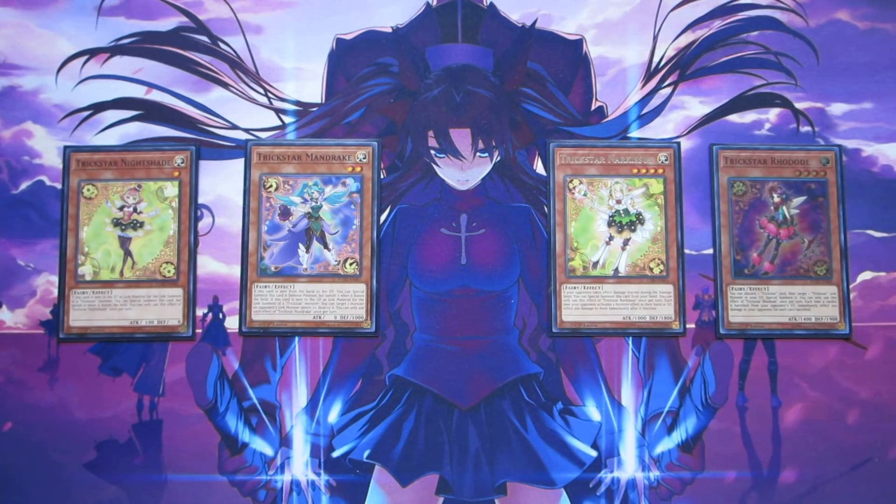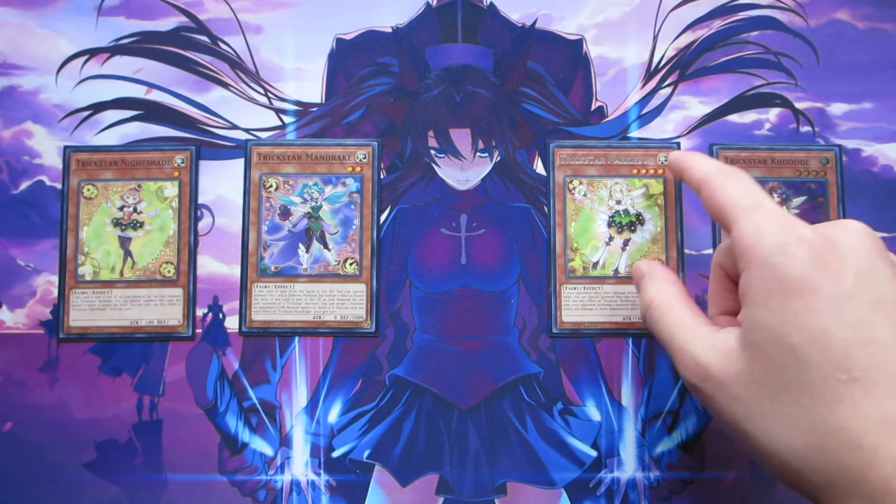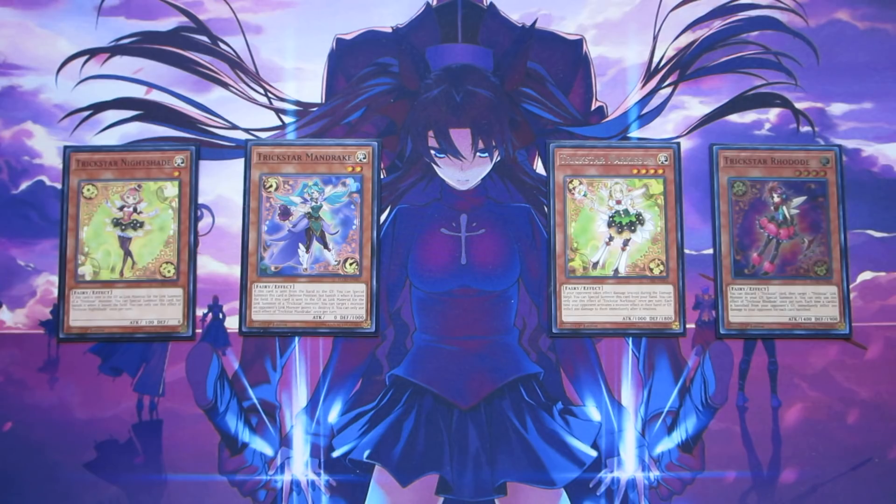Narcosis is probably the least useful right now because you can't consistently summon her on your turn unless you're inflicting burn damage. What she's really good for is coupling with Lycoris — on your opponent's turn when they take burn damage during their draw phase, you can special summon her from your hand. She also acts as a body on the field and can be brought back with something like Reincarnation. She's level 4, which gives you access to some Rank 4 plays.